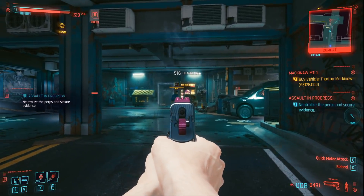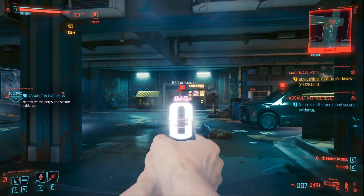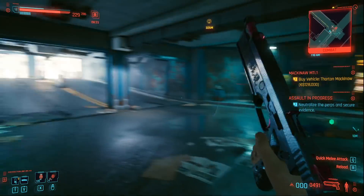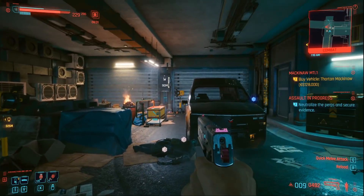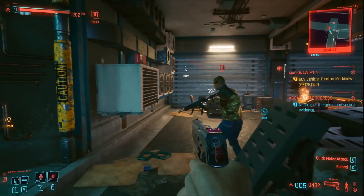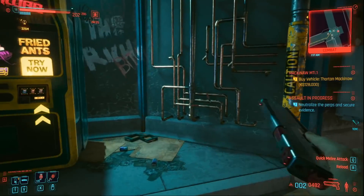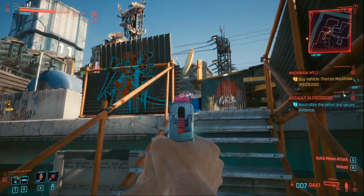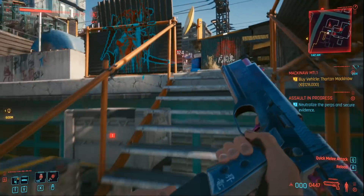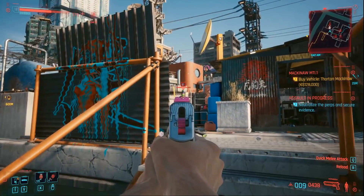This guide will show you how to get the unique iconic pistol weapon called Kongao in Cyberpunk 2077, because you can actually miss this very early on in the story and you can't go back and get it. The pistol starts off at rare quality but, like all weapons in Cyberpunk, it can be upgraded to legendary quality. I'm going to show you what its stats are before and after, and if it's worth your time bothering to upgrade it or not.